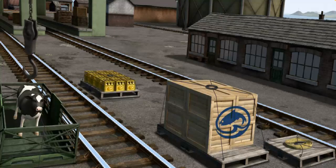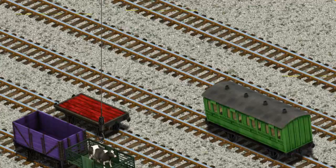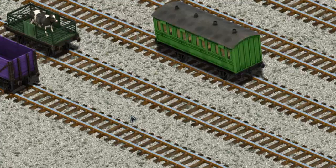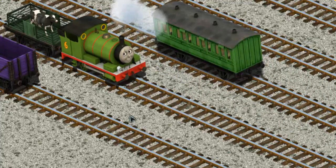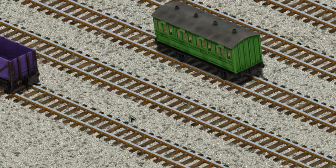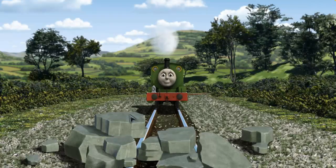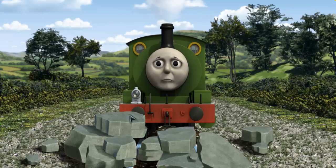There you go. Let's lift and load. Now the cargo must be loaded. Help Cranky find the red flatbed. That's it! Percy went through the countryside. Suddenly, Percy had to stop.